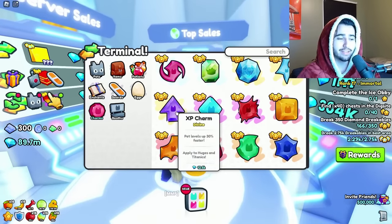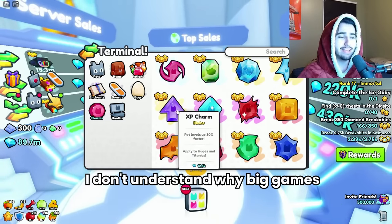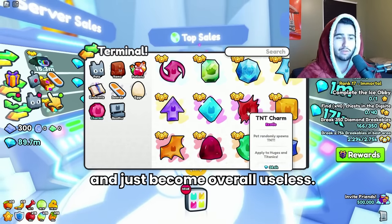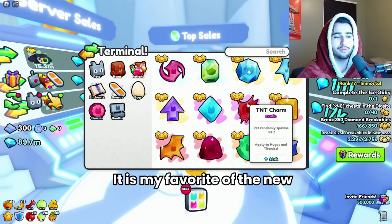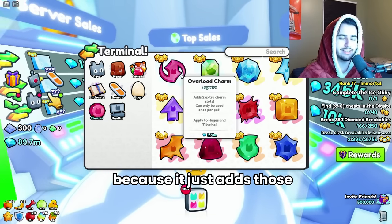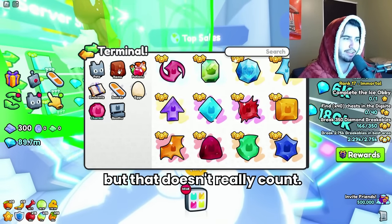Somehow the XP charm is only 12,000 diamonds. I don't understand why Big Games just adds these useless charms to the game and they end up going super down in price and become overall useless. I do like the TNT charm — it is my favorite of the new ones — but it's very sad to see. The overload charm is always going to be valuable because it adds those slots for your huges, so that one doesn't really count.